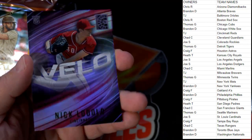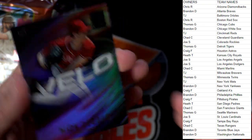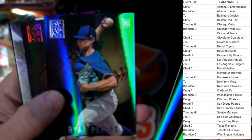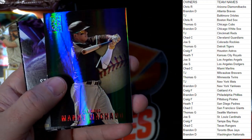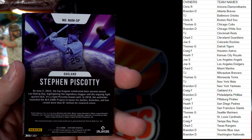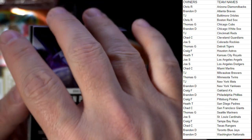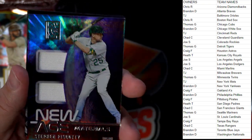Nick Lodolo, Cincinnati Reds — pretty sick rookie card — going out to TJ. Still got one relic left to hunt down. Brandon Marsh, Ohtani — always good to see Ohtanis. One per pack red parallel — Manny Machado, San Diego Padres. Here's our relic — Oakland A's, Pescatelli, dual relic materials new age — Craig F coming out to you.